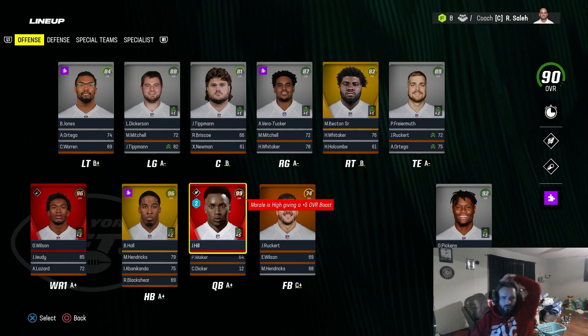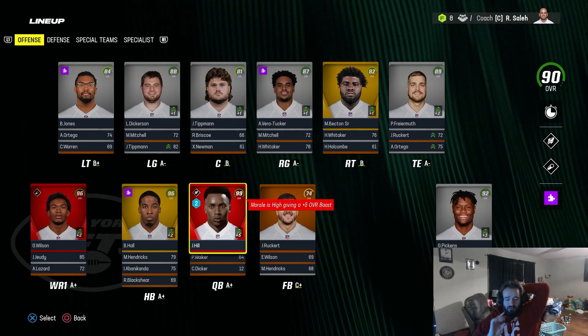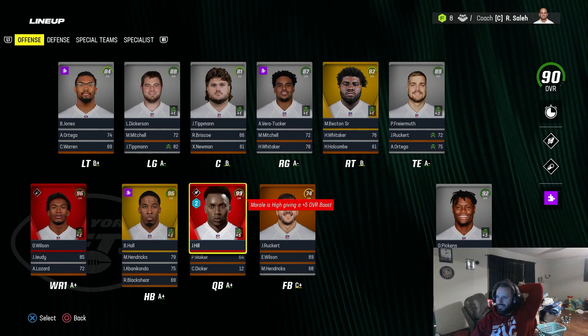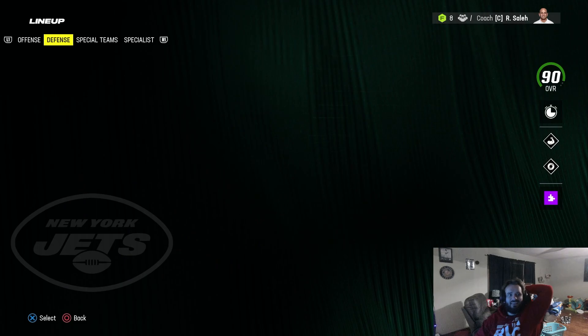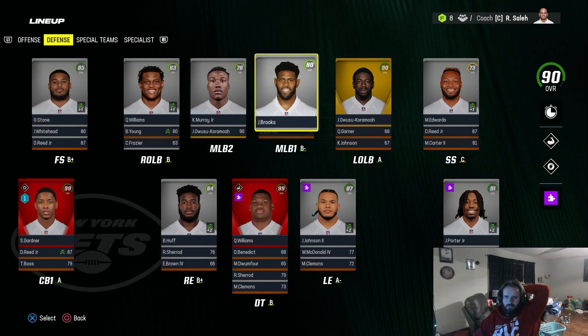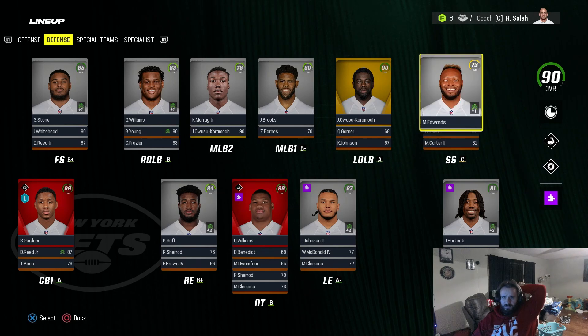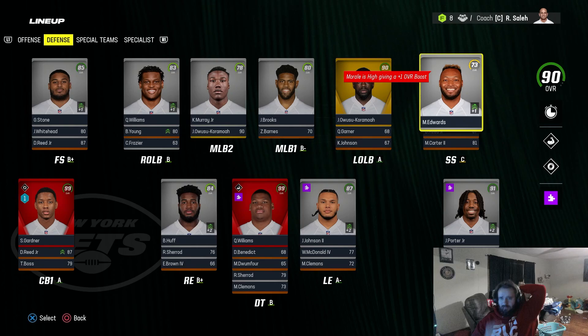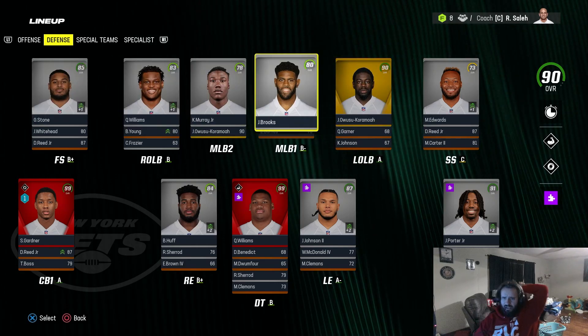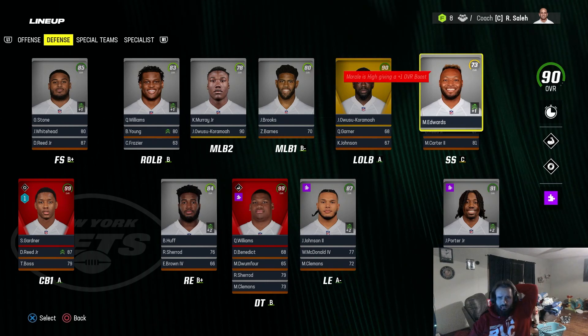In the offseason, we re-sign our guys. Hill is now an X-Factor — in two years he goes from normal dev to X-Factor, which is crazy. At some point we signed Mike Edwards at strong safety, and that's probably why we lost because this guy sucks. We definitely need a new strong safety.